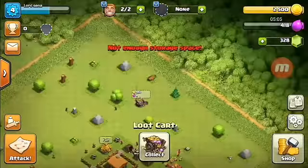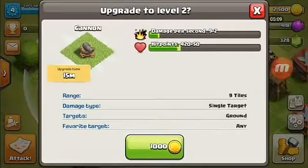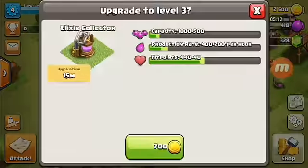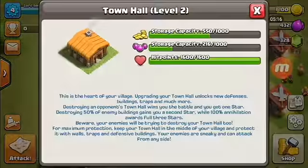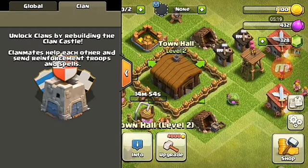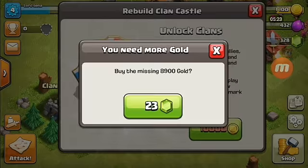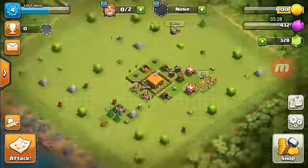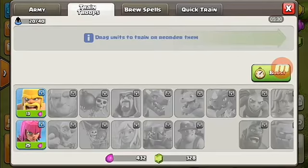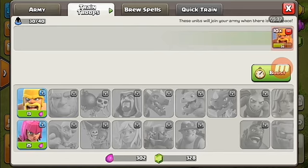Two more coins to collect — are you kidding me right now? You might say these first few videos are boring, but that's just normal. Look at my town hall — Town Hall 2, but I'll keep progressing. Am I in a clan? Of course not, I need 10,000 gold. The camps are full, that means training is done.